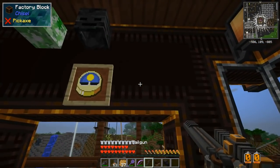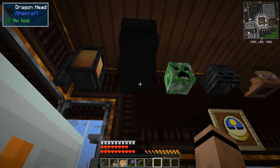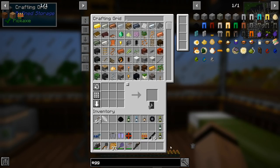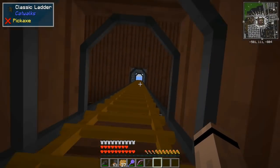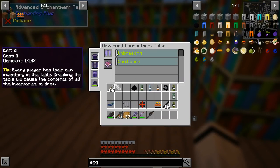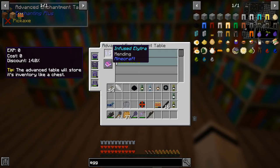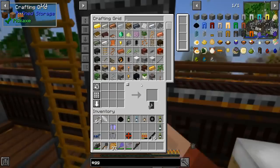Dragon head — right up there in my head collection! I don't need the shulker shells at the moment. Let's go enchant this elytra. I need more experience — I have... oh, we're in that weird thing where you swap dimensions and your experience doesn't show up.